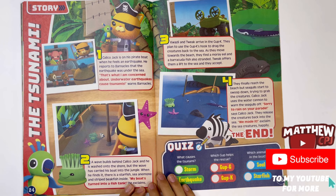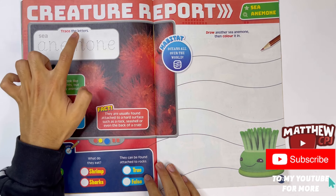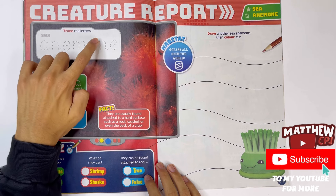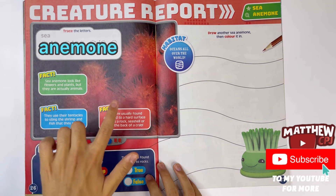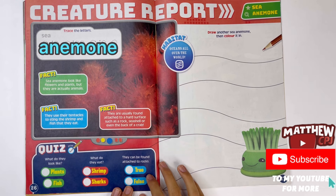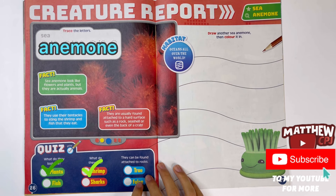The Taswanami - this is another story. Quiz. Creature report. Trace the letters - C, A, N, E, M, O, N, E. Sea anemone. They look like flowers and plants, but they are actually animals. What do they look like? Plants or fish? Plants. What do they eat? Shrimp or sharks? Shrimp. They can be found attached to rocks - true or false? That's true.